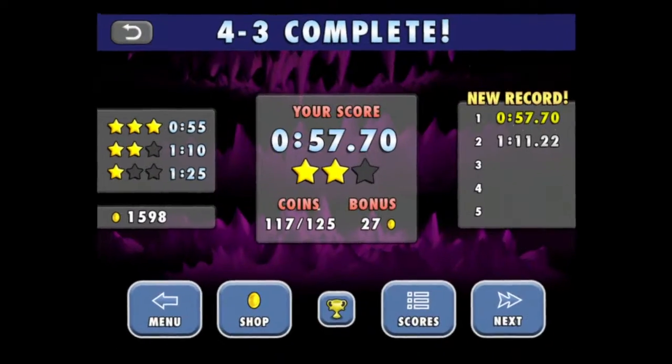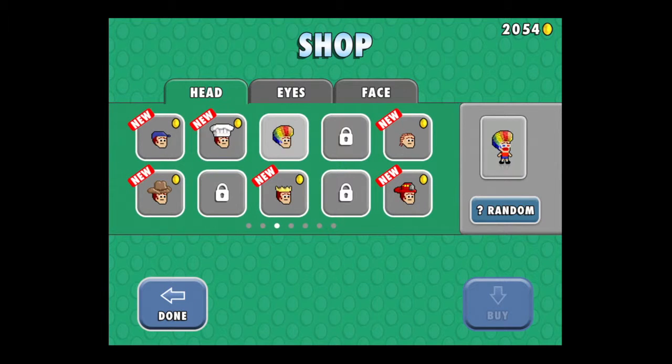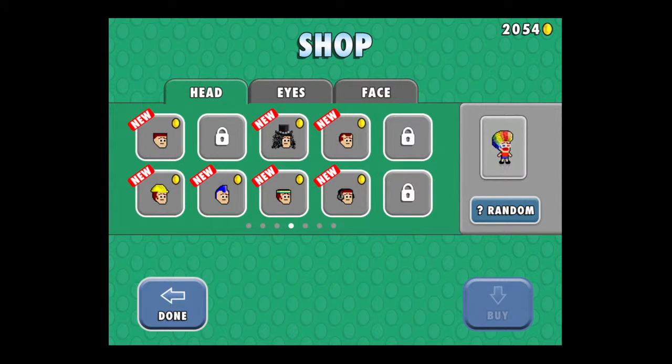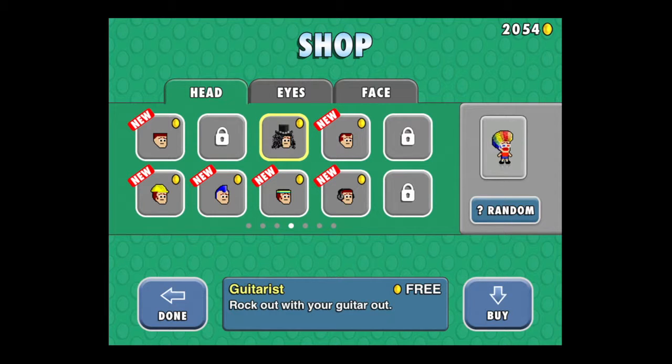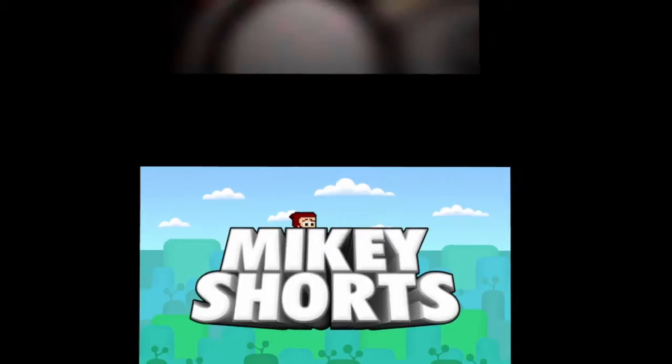You're conflicted: do you look for the shorts, get all the coins, or try to complete as fast as possible? You'll figure it out. Here's the shop where you can get different heads, eyes, and faces for Mikey. Plenty of disguises, and lots of them are free. You'll also earn coins at a good clip. Until next time, Crazy Mike saying see ya.